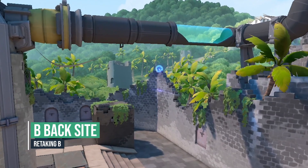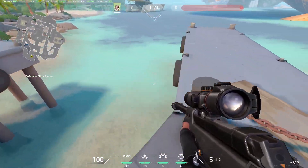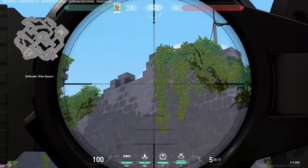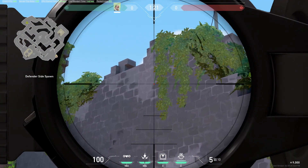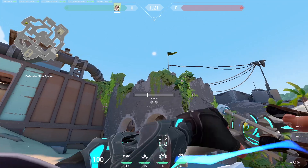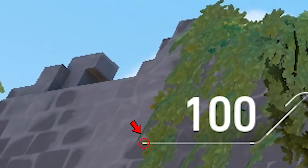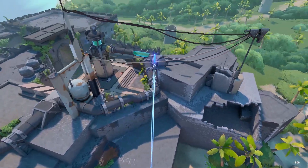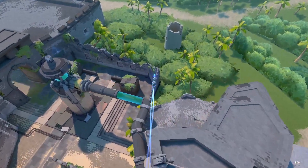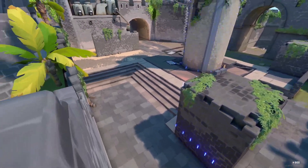Here's a retake recon for B. If you're coming from A, go to this corner, look at this wall under the flag and you will see a green leaf with a yellow flower next to it. Put the left hotline tip on the yellow flower like this and do a 2 charge. The recon will reveal B back and some of site.